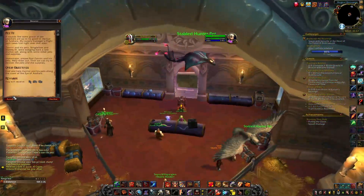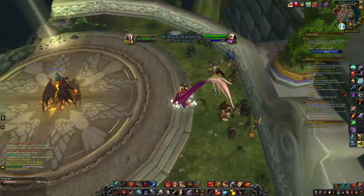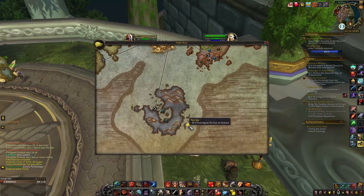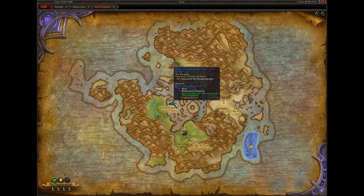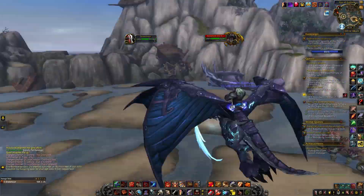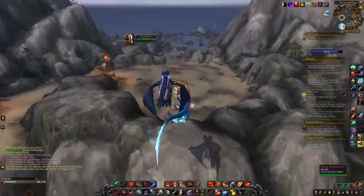The second quest takes you to Eye of Azshara — not the dungeon but the island itself. So you're gonna have to pack yourself and fly there. If you don't have a fly point you obviously need to fly there manually, which takes some time because the island is quite far. Then start the quests there.